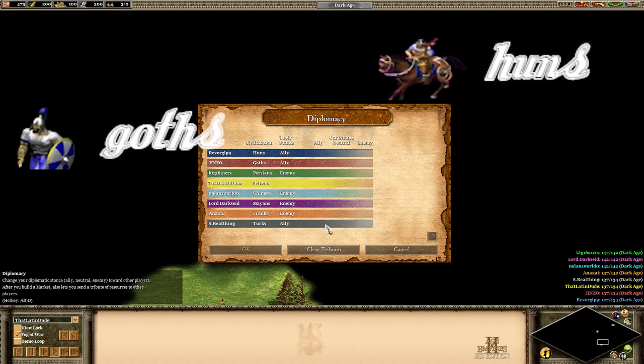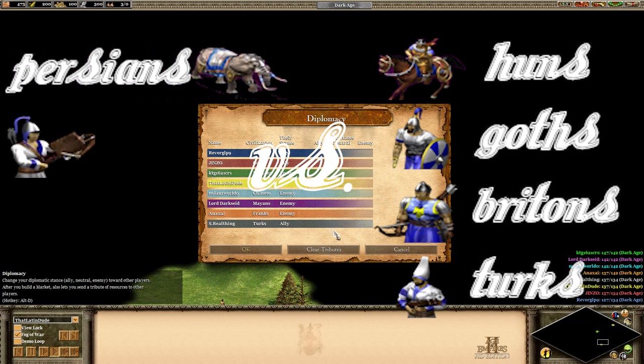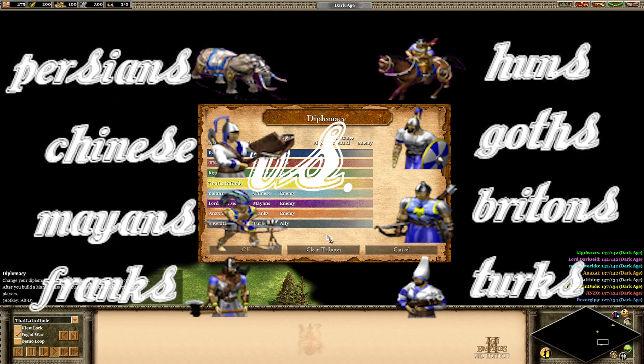Today we have the Huns, Goths, Britons and Turks versus the Persians, Chinese, Mayans and Franks.